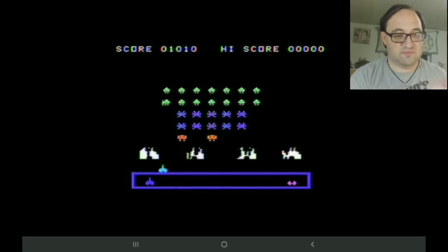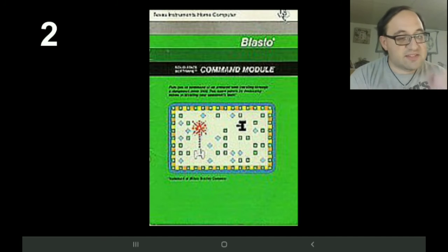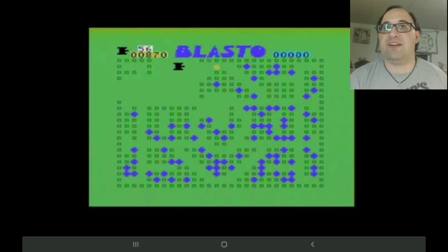Number 2 is Blastoid — a very fun game, enjoyable whether playing against someone else or trying to beat your own highest score. There are two modes: one with mines and one with obstacles. You shoot at your opponent across the whole map or shoot mines at them to blow them up. It's very entertaining — I had a lot of fun playing it with my family and my brother, just going back and forth.